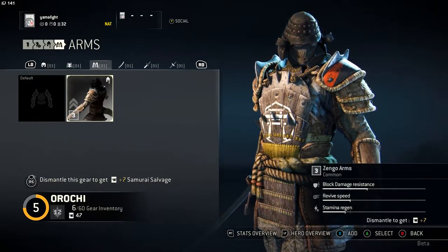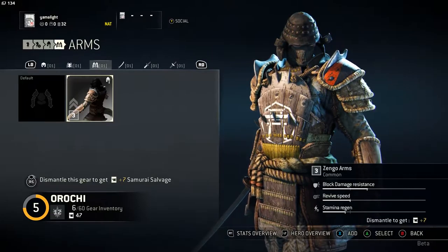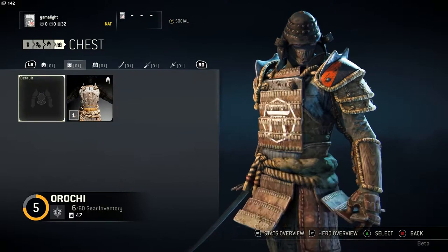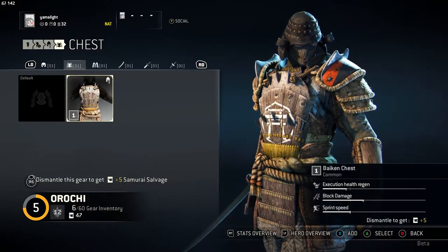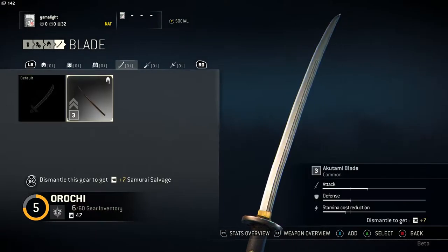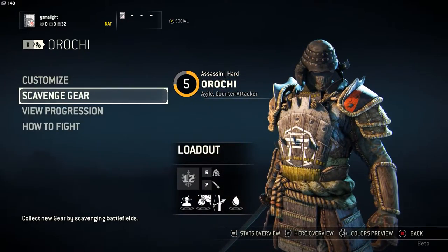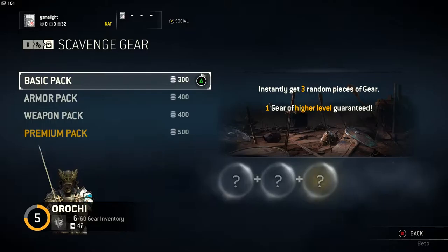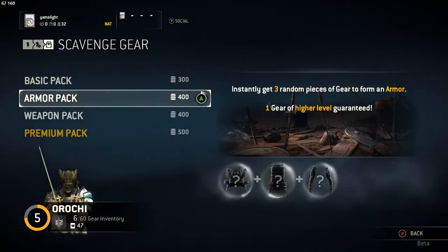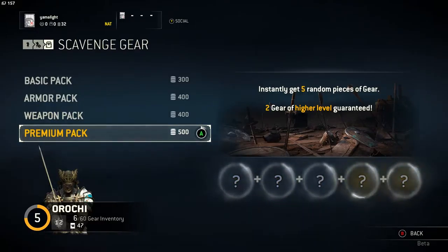As you can see, those pieces have different looks, which is kind of cool. But in addition, they have different stats. For example, this one in the right corner allows significantly more block damage resistance but lessens stamina regen a bit, which is not critical. You gain gear either through playing games — after a match you scavenge the battlefield and find some gear — or by spending the in-game currency called steel to buy packs. There's a basic pack with three random gear pieces, an armor pack, a weapon pack, and a premium pack with five random pieces.